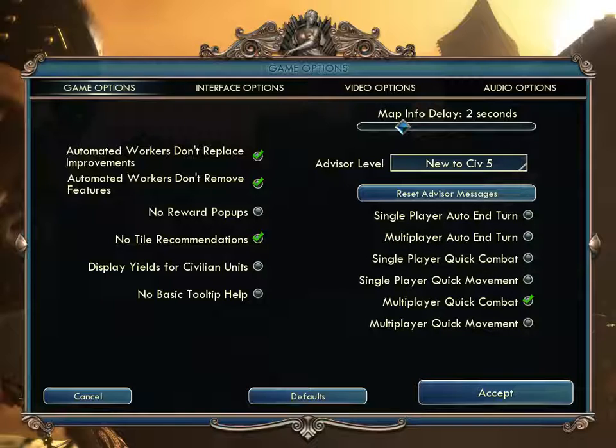Civilization is intended to be a much more casual game than Alpha Centauri was, and that's reflected in the game setup. 'Display Yields for Civilian Units' shows on-map yield information when civilian units — settlers and workers — are selected. If you say no, you'll see yields other ways.